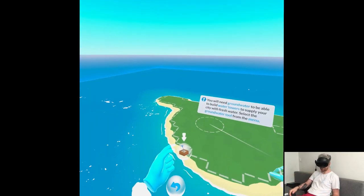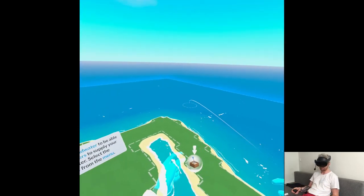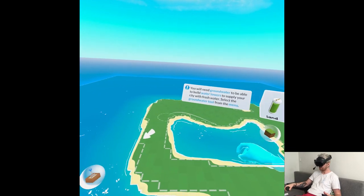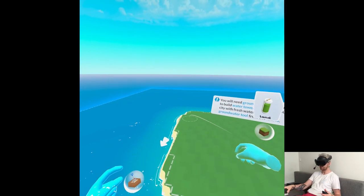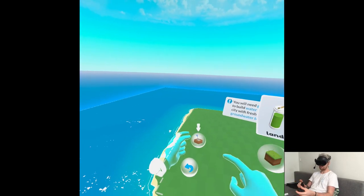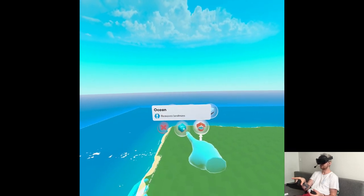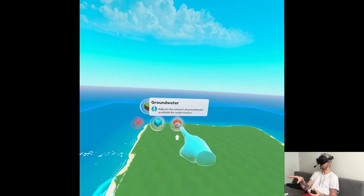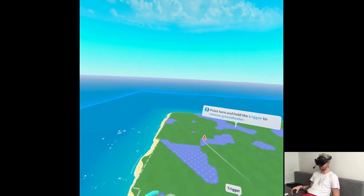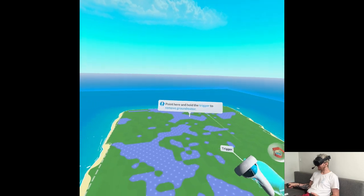Let's maybe do something square for now. Can I move? I don't remember how the controls were. Something consistent to make it clear what we're doing. And then what do we have? Sand. So it's like different biomes.